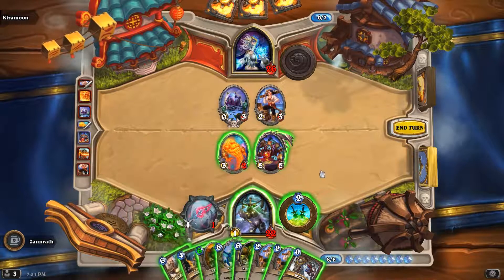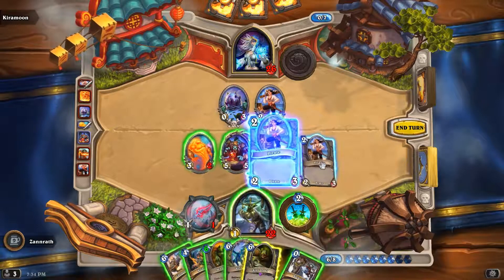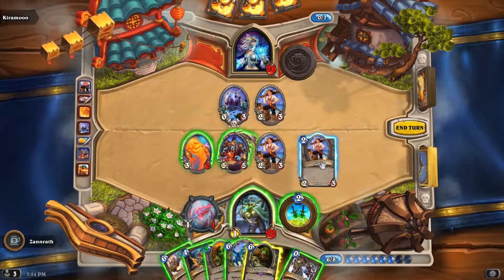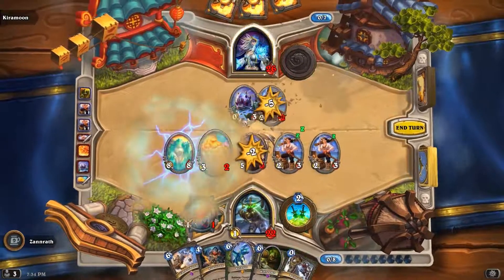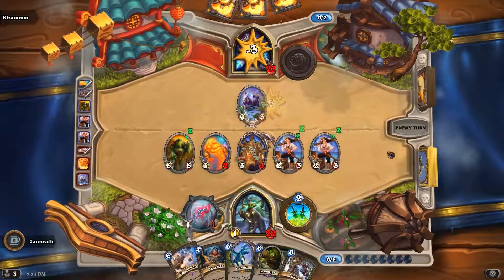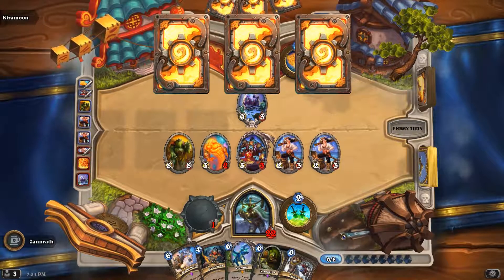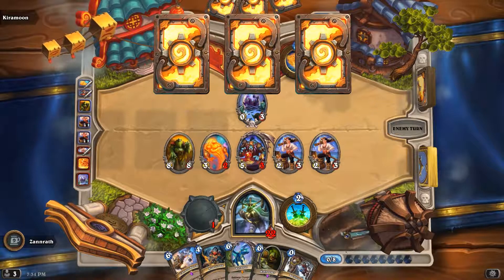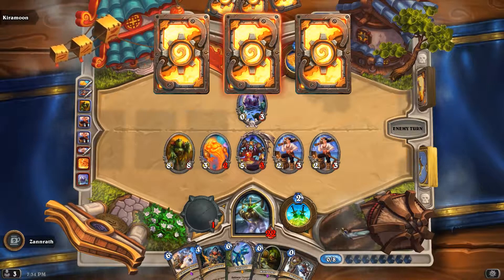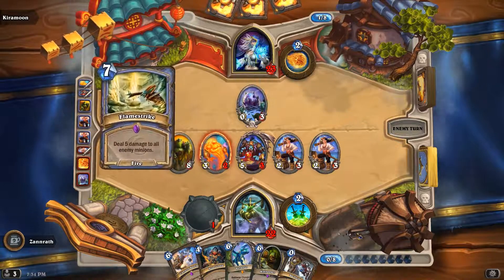That kind of plays into this. I think I'm going to set this up and go like that. Is my opponent setting up for a Flamestrike maybe? That's why they did that — that would be sick. But that's the second time they've set up for a trade and then not taken the trade. I guess they're wanting me to make the trade, but that kind of just doesn't seem like I would.